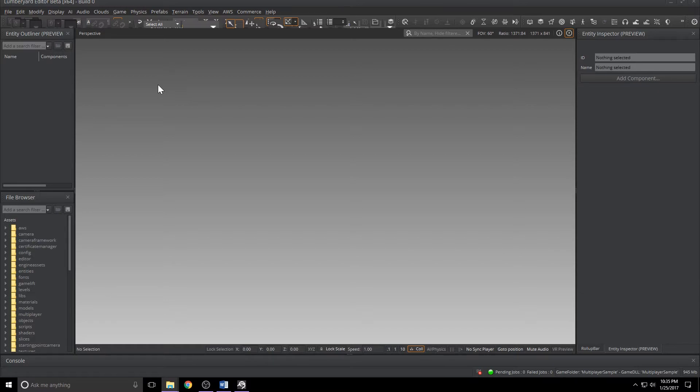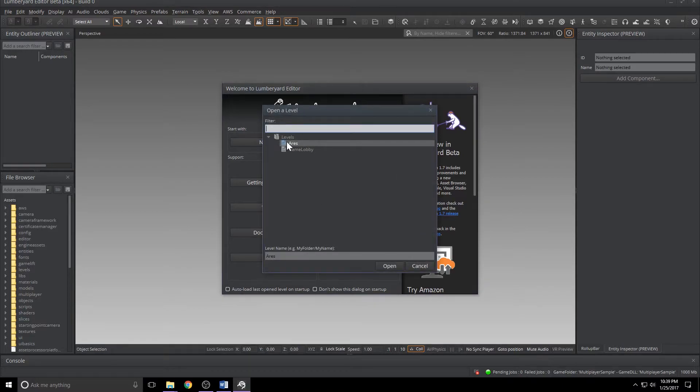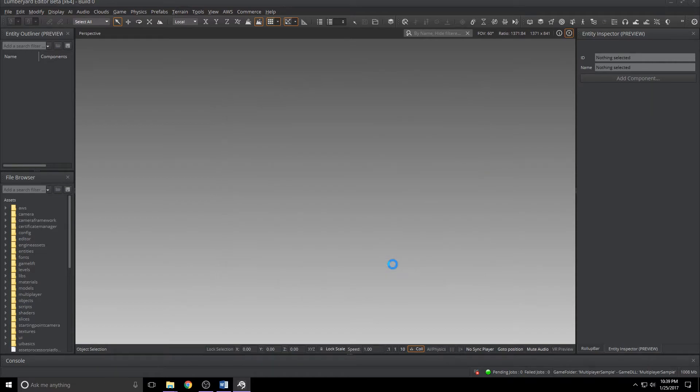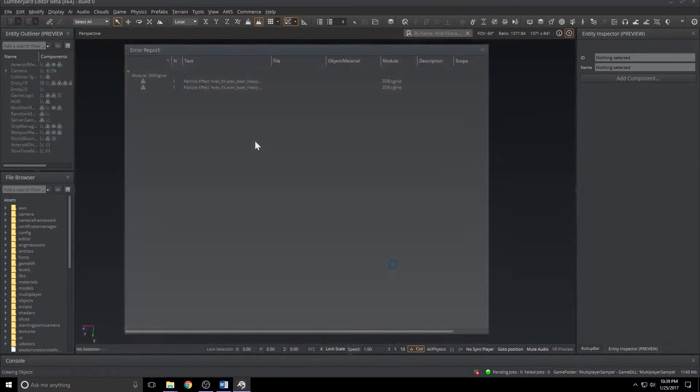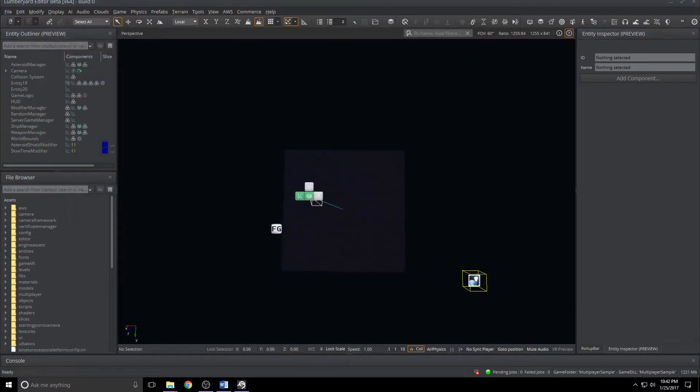The splash screen will render on the proper monitor and the editor will render at standard resolution. With that behind us, let's go ahead and click open level. I'm going to open the Aries level and let that load up. You'll see an error report with some particle effects - I think I saw this in the release notes, it's okay to ignore it. What we've got here is really exciting: it's a multiplayer example built entirely on component entities and Gridmate.